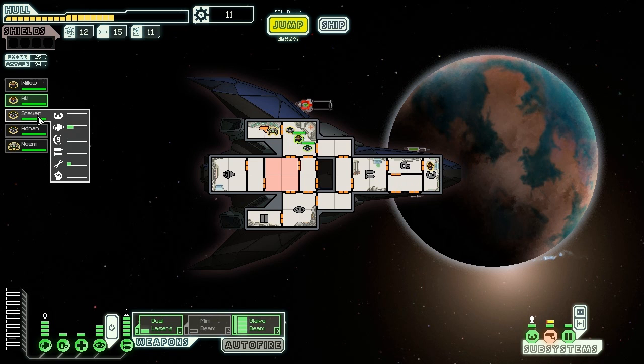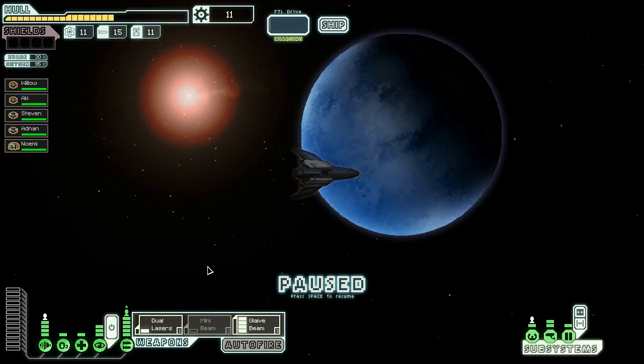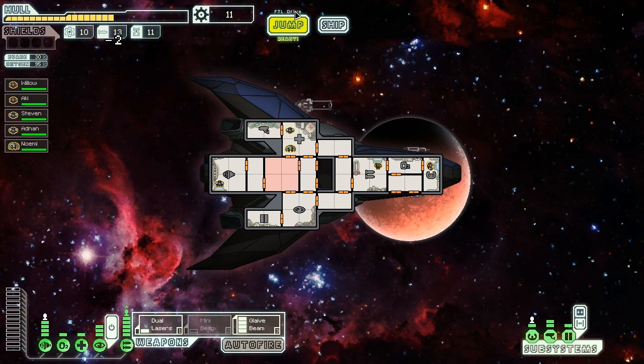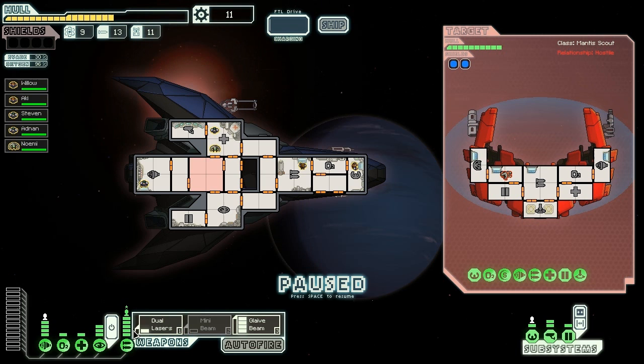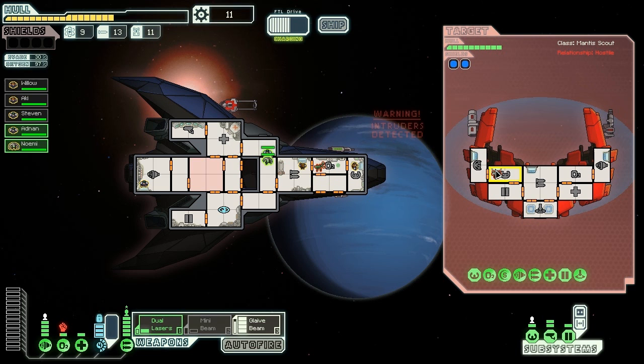Crew, rearrange yourselves — everyone get to your stations. Engie Sector — Engie Sectors aren't scary. In fact, no sector is actually scary. Well, Slug Sectors are the scariest. Slugs are bastards. I hope we get to see that in another video, but slugs are just assholes. But we don't see any, so maybe I won't talk about them just yet. Maybe you'll see them when you play the game. Because you will play this game, because you love this game. You've seen me play it and you're like, wow, that looks like the best video game ever. I'm calling this game of the year at the moment — not even sucking up, I just love the game that much.